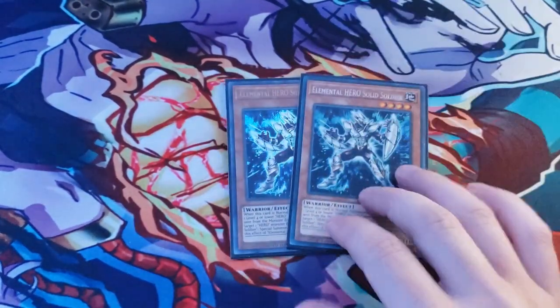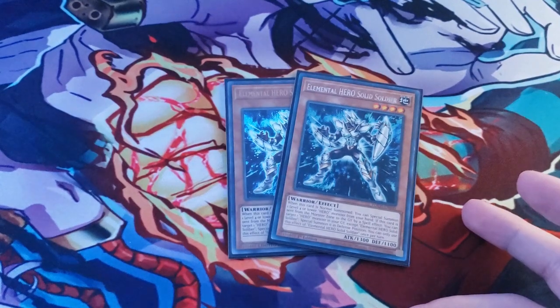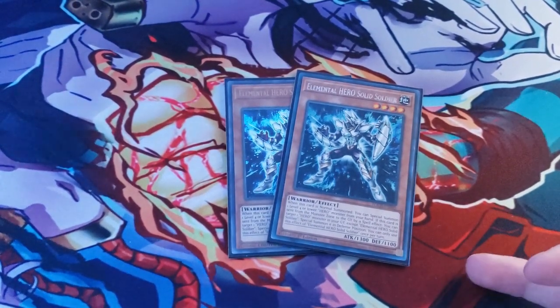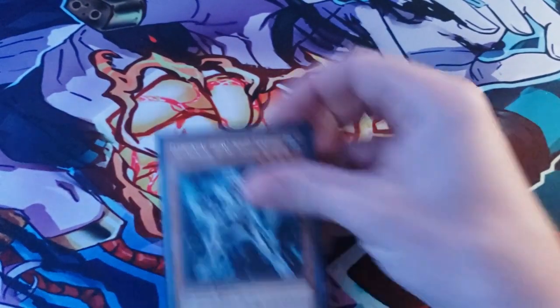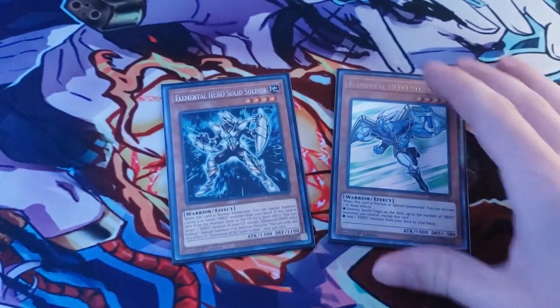Next we have two copies of Elemental Hero Solid Soldier. Solid Soldier is going to be your play extender — you Normal Summon him and then you gain the ability to Special Summon another level 4 or lower Hero Monster from your hand. So it's always good to Normal Summon Solid Soldier, Special Summon Stratos, and then use Stratos's effect to add another Hero Monster from deck to hand.